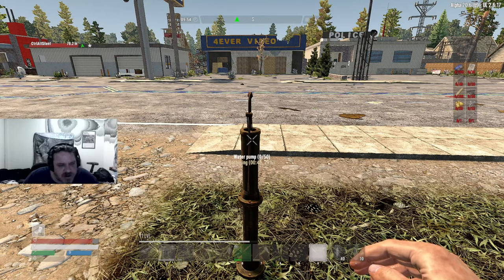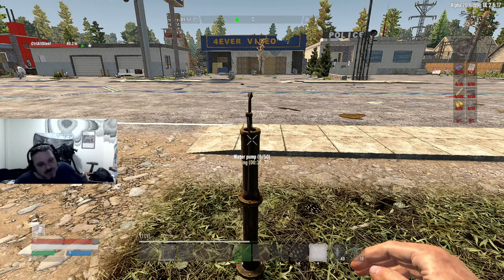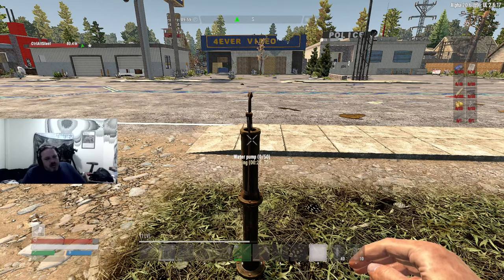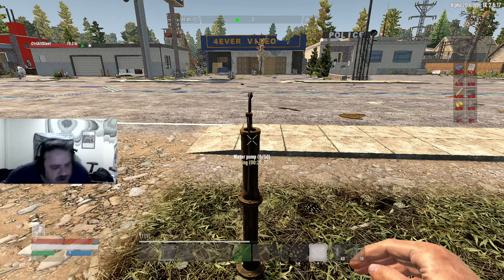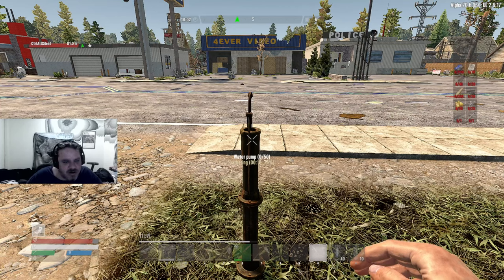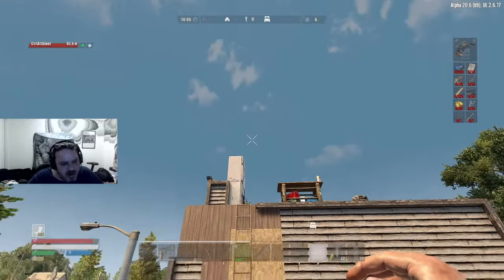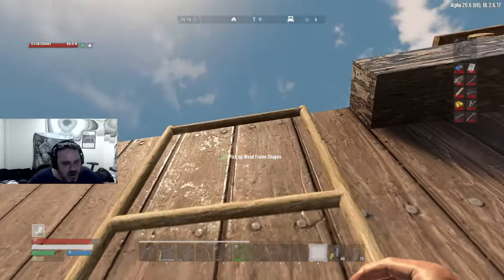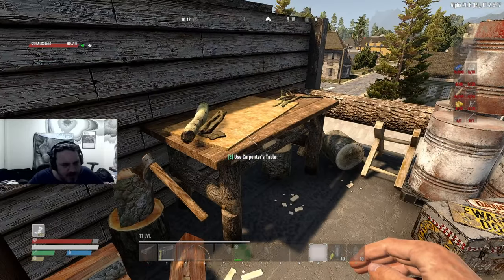Alright, I'm going to place the water pump down now and fill up our water. It gathers every 50 seconds. We'll see — it's probably only going to be one drink at a time, which is fine; that way it's not overpowered. Could you imagine if every minute you could make 50 water? We've got a minor lag on our game by the way. It's one per minute, so in an hour you get 50.